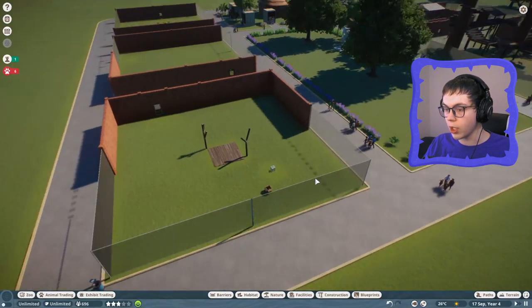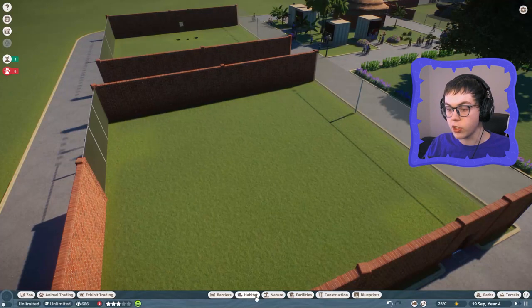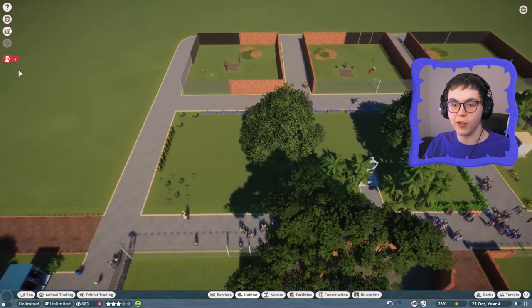It looks like everyone passed their quarantine. I've got to make these places fast so I can get these animals in. I still have to get the animals in to figure out what they need. Last up, I just need to make a simple setup for my mandrills to enjoy, because then I can send all of them in at once and figure out what needs fixed up in their habitats. Looks good - let's try and get these animals in as fast as possible.